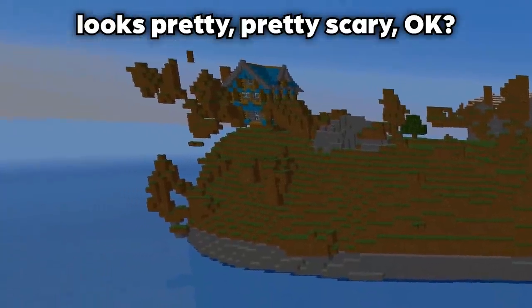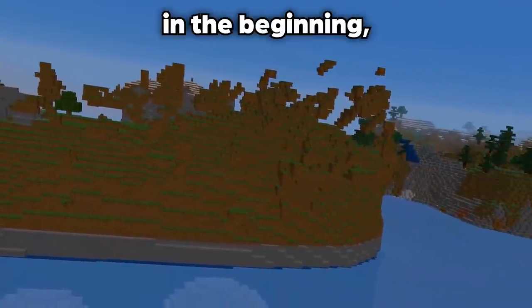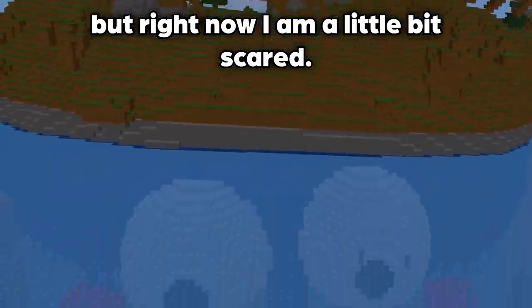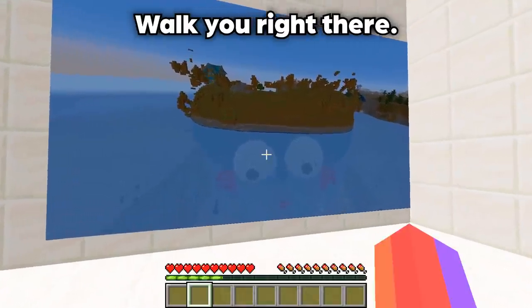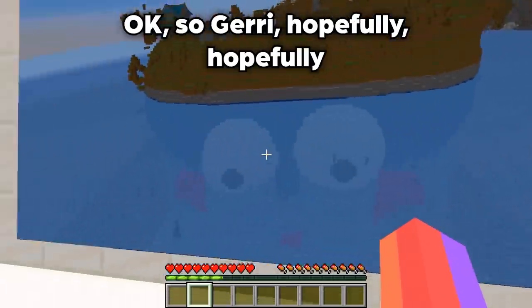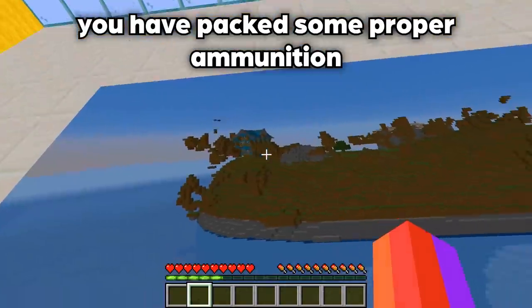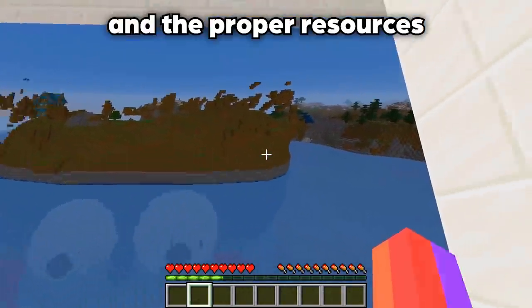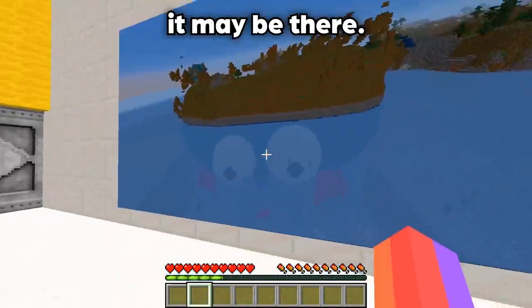That island looks pretty scary. I did have some fighting words in the beginning, but right now I am a little bit scared. Wow — at the bottom, there's Huggy Wuggy right there! That is so interesting. Jerry, hopefully you have packed some proper ammunition and resources so that when we do go to this island we aren't completely swarmed by whatever may be there.